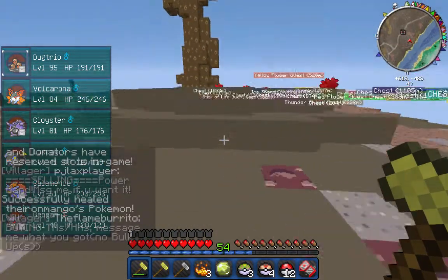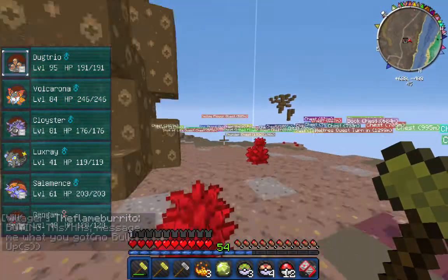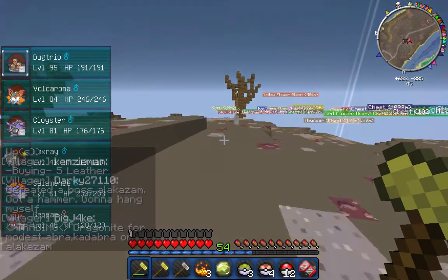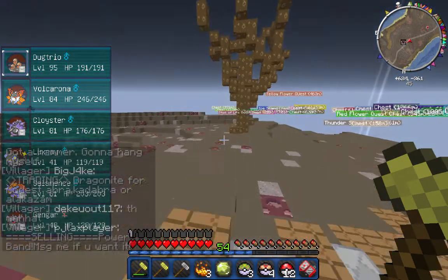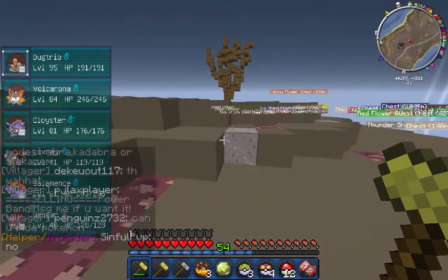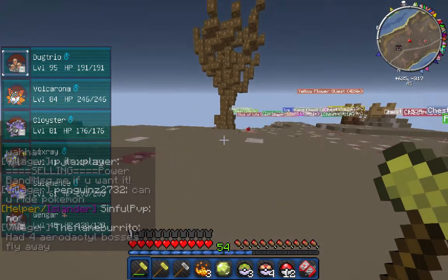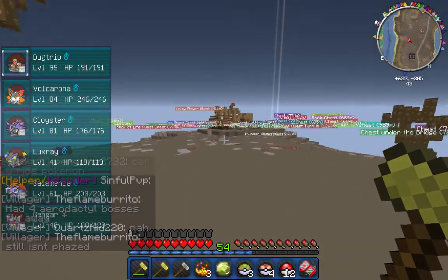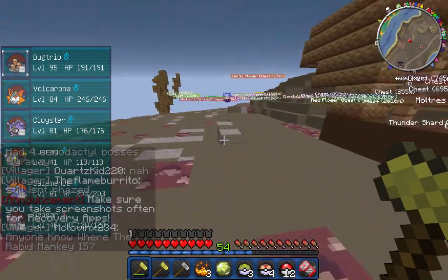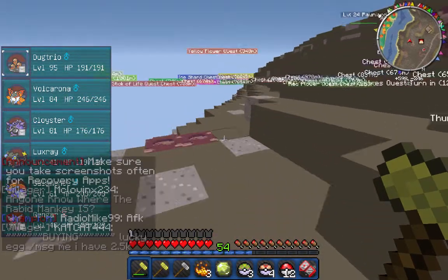I've got 12 rare candies so hopefully I can get Dugtrio to level 100. If you want to lend me some extra rare candies that would be awesome — of course I'll give you a fair trade in return. I just threw away all my orbs a little bit earlier — like 10 orbs on the ground for someone to pick up. We can't catch a Zapdos because I just gave away my last master ball.